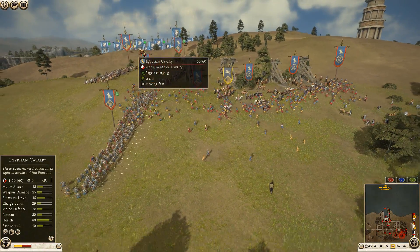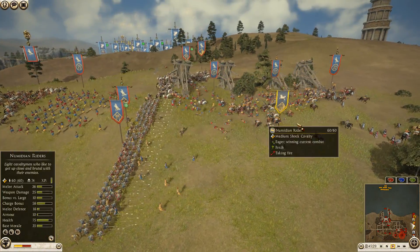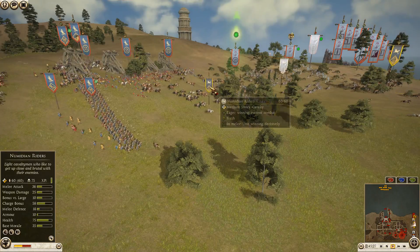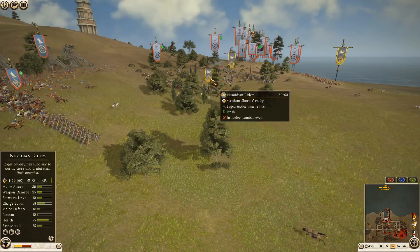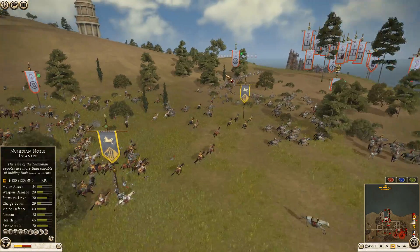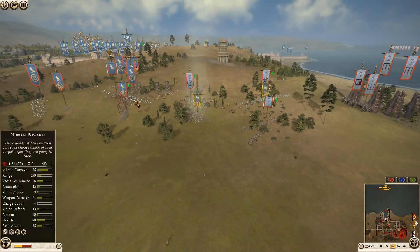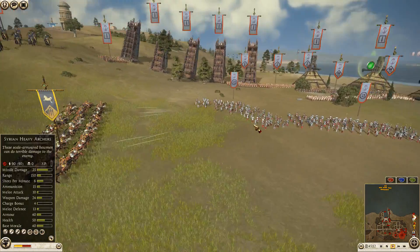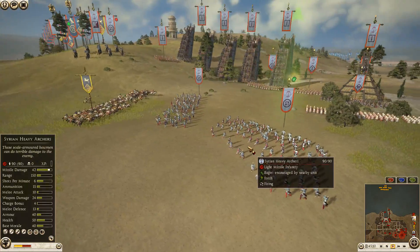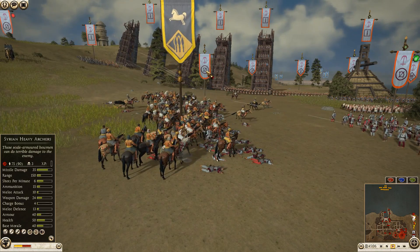You can see some of the Egyptian cavalry making their way over. The Ptolemaic cavalry general is moving up. Both Egyptian bikes have turned around, but somehow this unit is going to get away with 60 men — they didn't lose a single man. They're swinging around and getting into the Seleucid archers. Fantastic job getting around the elephants, coming across to get into more Syrian archers.